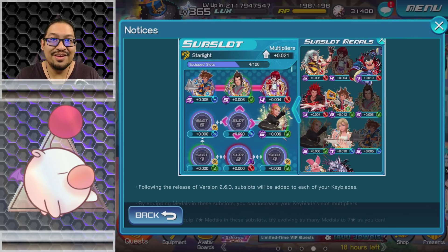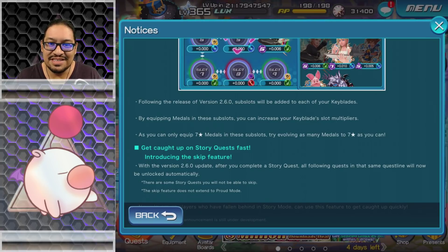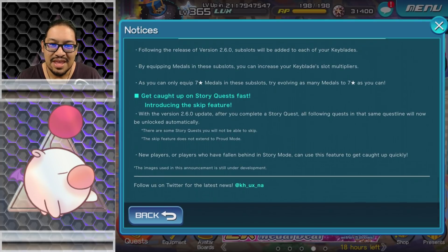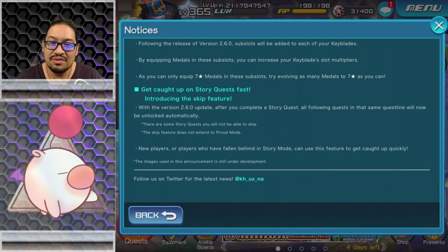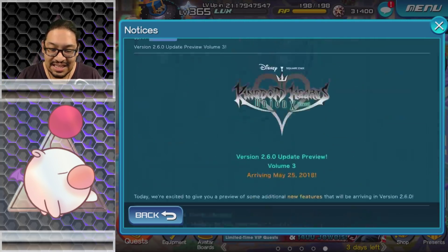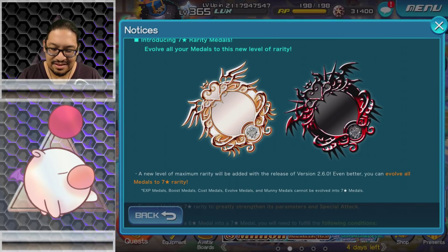Wow, it's a whole new level — and finding 120 Tier 8 medals to fill those sub slots is not going to be easy. By equipping medals in sub slots you can increase your keyblade slot multiplier, but you can only equip seven-star medals. Also introducing the skip feature with version 2.6.0: after you complete a story quest, all following quests in the same quest line will now be unlocked automatically, so new players or players who have fallen behind can use this feature to get up quickly. That is a huge change guys.